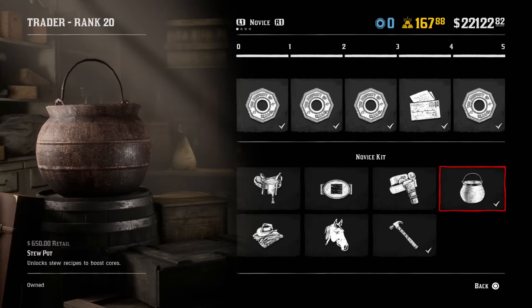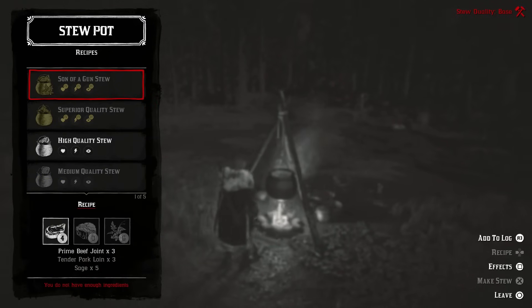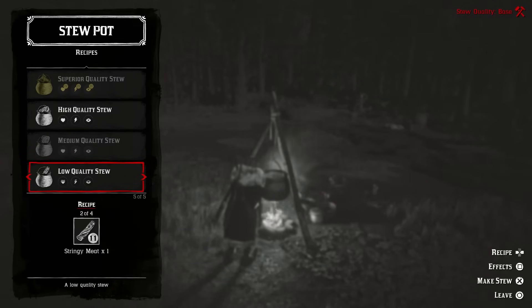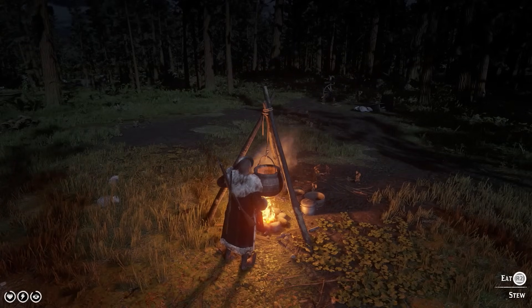At number 9, we have the Stew Pot, which costs $650. You can make your own stew by selecting a recipe, and this fills your cores. But the reason this item is on the list is because of the daily challenges — you can get two different daily challenges such as Craft a Superior Quality Stew and Eat Stew, which will give you gold in return.